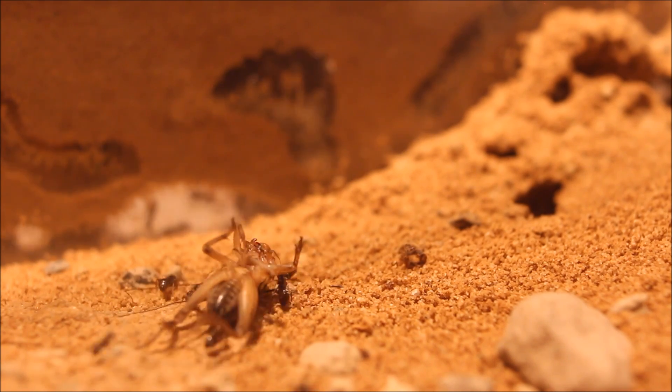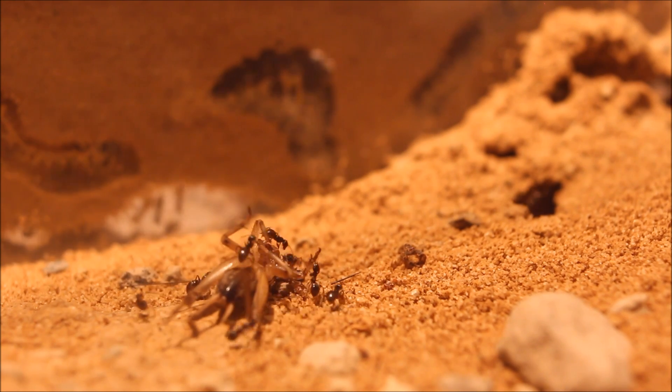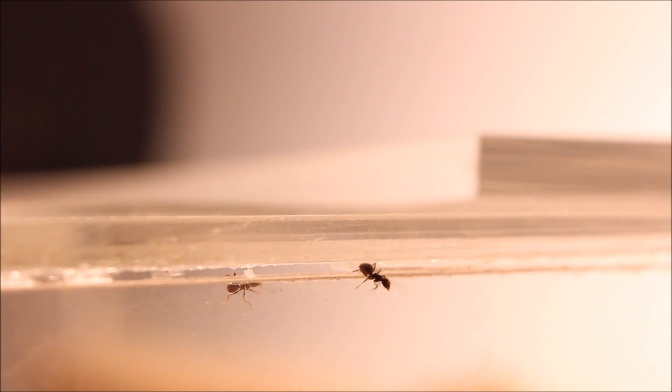Also while feeding, I recognized some escapees. I was really wondering where they came from, because I have a lid and it's always closed. Then I found it — look at that tiny gap, it's about 1mm, even a little bit less. But those small ants, they get through. I used a small strip of transparent tape to fix that gap. Hopefully it's secure now.